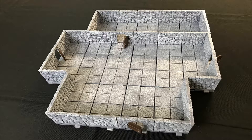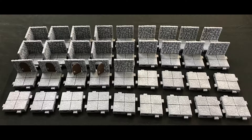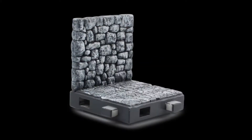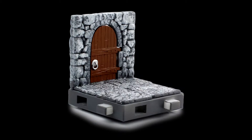We wanted them to be modular, so you can make a wide variety of layouts with just a few different types of tiles. The 36-piece base set has four standard types of tiles, including 13 floors, 11 walls, 8 corners, and 4 doors.